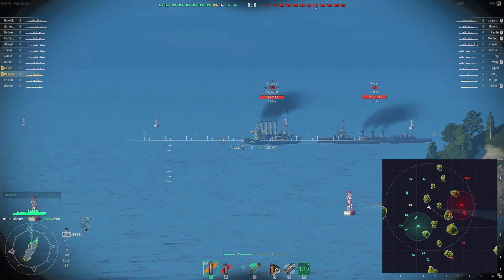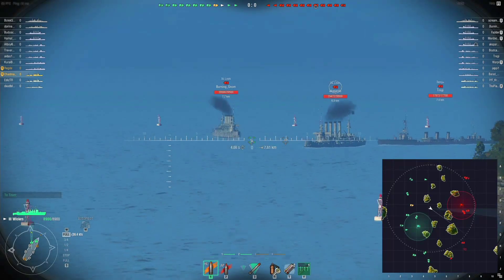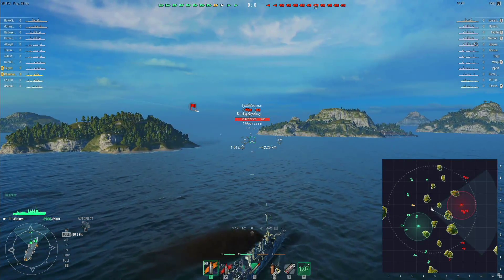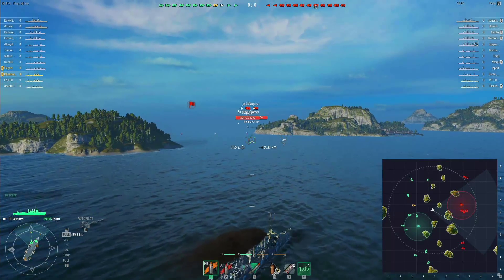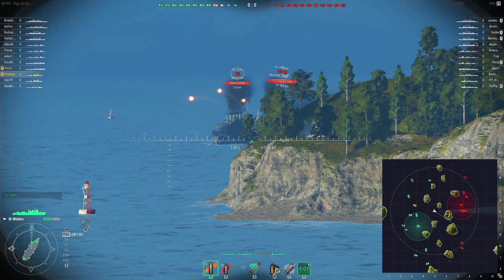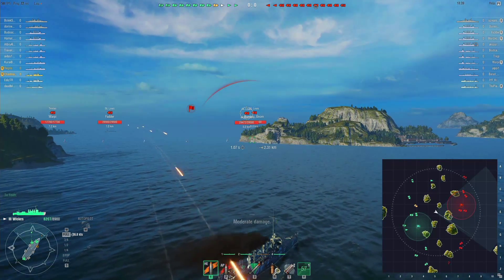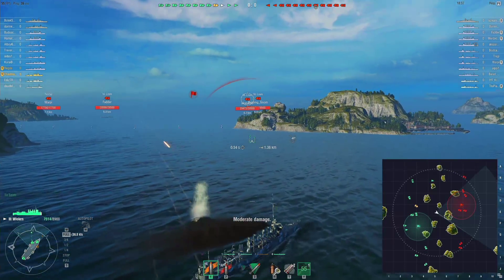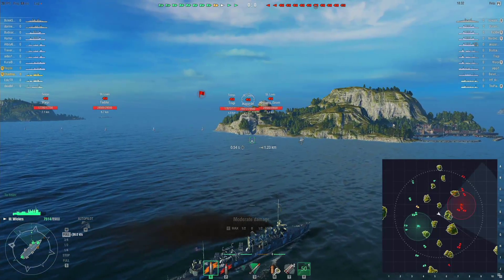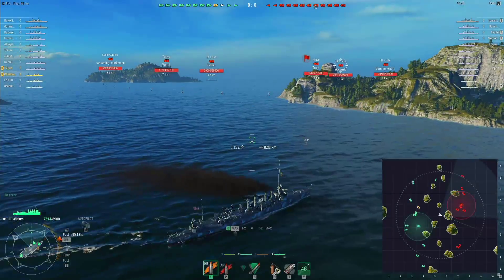We've got a St. Louis and a Tenryu coming in — this could be nasty. I'm going to give them some torpedoes. I'm only able to use one of my guns and there's a St. Louis engaging me now. Oh, another St. Louis engaging me — this will be fun! I'm giving him a broadside. I've got three of them after me now.